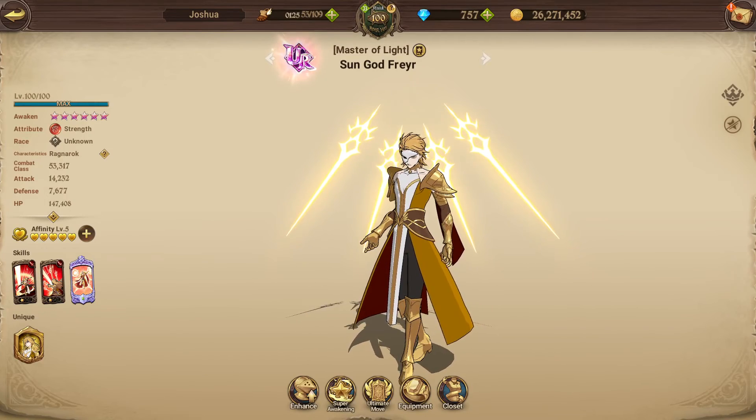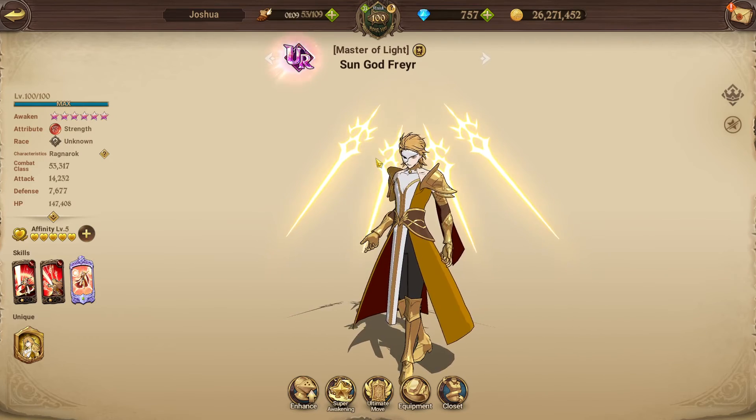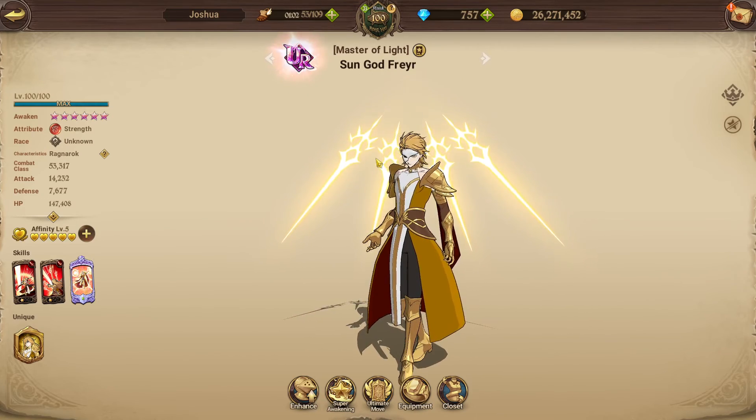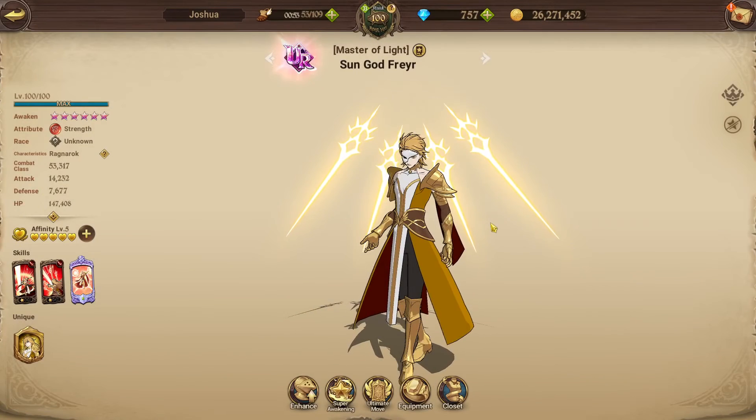Hello everyone and welcome back to another how-to-build video. In this video I'm going to be teaching you how to build Master of Light's Sun God Freya. Freya is a regular character who came out just after Bloody Ellie, so quite a while ago, but he is a very needed character for PvE content. He's mainly needed for the dogs, because you get ignites and his passive makes you completely immune to ignite. He also buffs your entire team's stats by 15%, and his own stats by 30%, which is very useful.